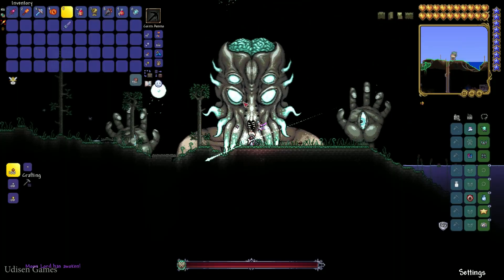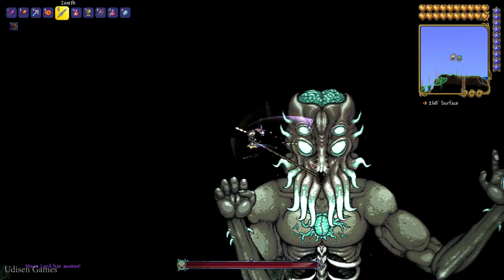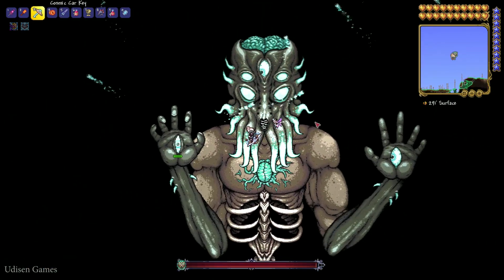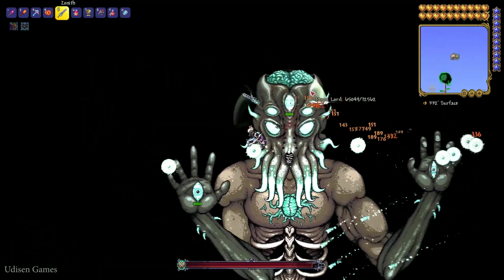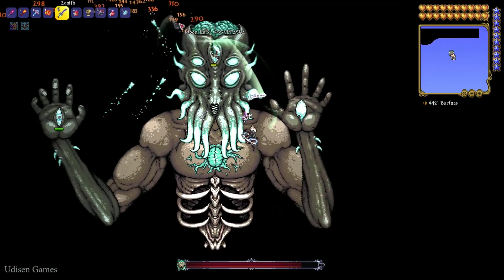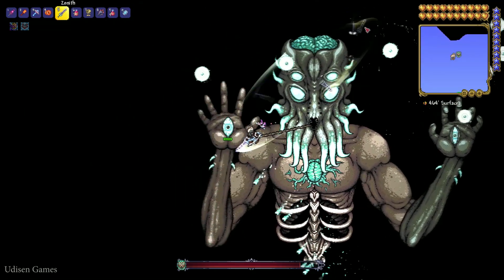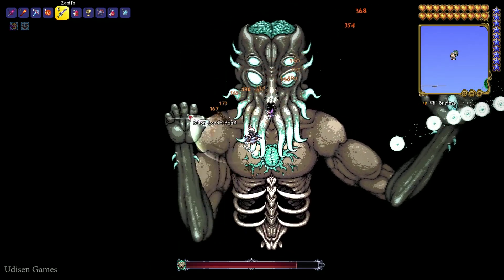Now it is time to kill the Moon Lord itself. I highly recommend using a good flying machine or a mount which can help you fly. I personally highly recommend using the UFO mount, because this mount can stay still in the air if you want, and fly in any direction with constant speed — perfect.